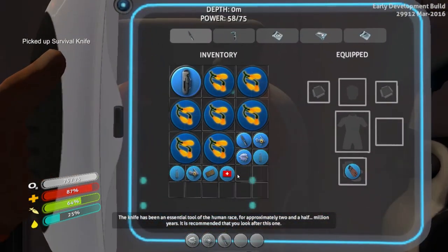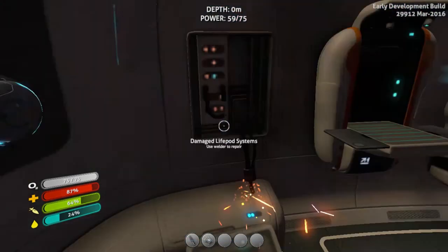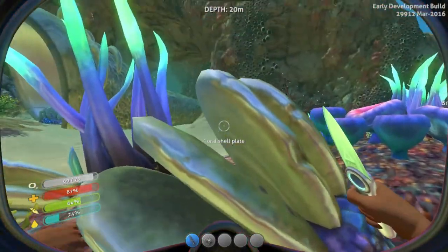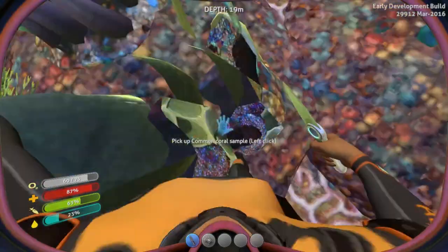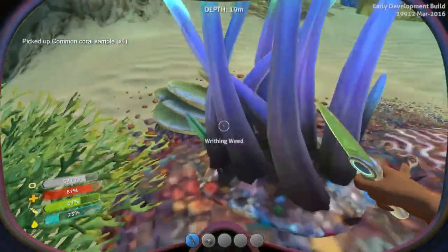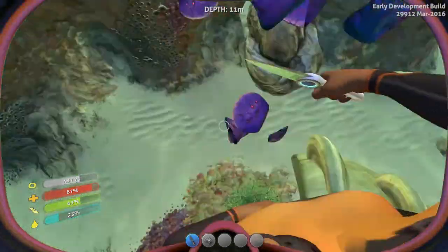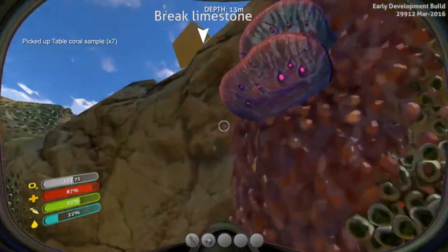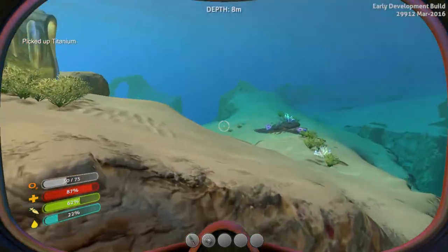Now that we have a knife, we can go and get ourselves some coral. There are two types: common coral — you right-click with the knife to hit it and collect a piece — and table coral, the purple stuff, which is useful for its own purposes but comes a bit later. You can also break limestone outcrops with the knife and they'll give you resources, normally titanium but sometimes copper as well.